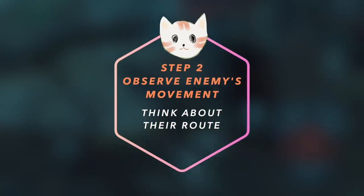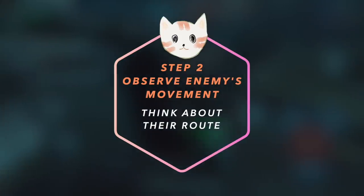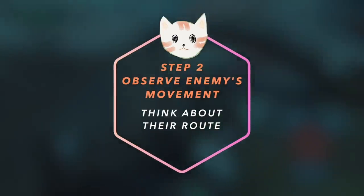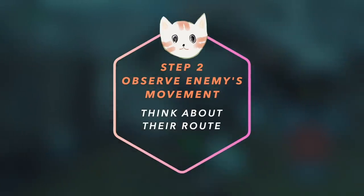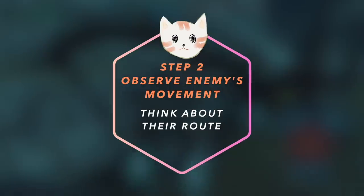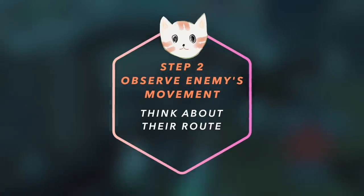Step number two is observe enemies' movement. Think about their route. By observing enemies' movement, you'll be able to see a pattern and understand what they really want to accomplish. By thinking about that, you can really understand their route.